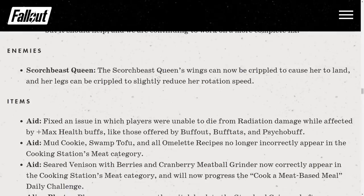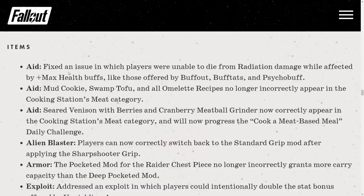Scorchbeast Queen: her wings can now be crippled to cause her to land, and her legs can be crippled to slightly reduce her rotation speed. Finally — no more counting on random landing, you can force her to land. Fixed an issue where players were unable to die from radiation damage while affected by max health buffs like Buff Out, Bufftats, and Psychobuff — no more radiation immunity.